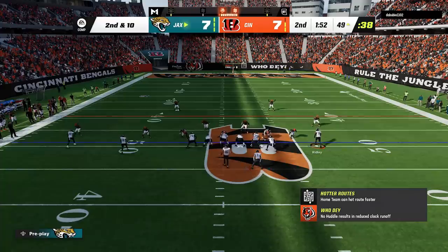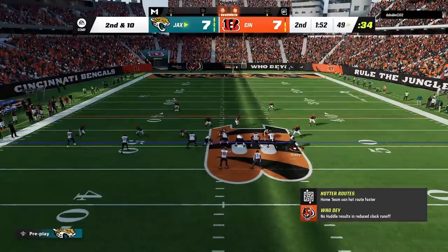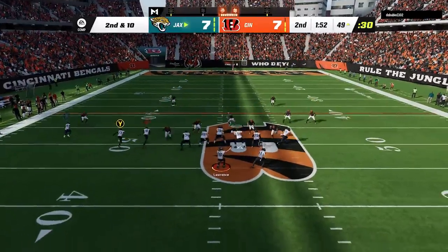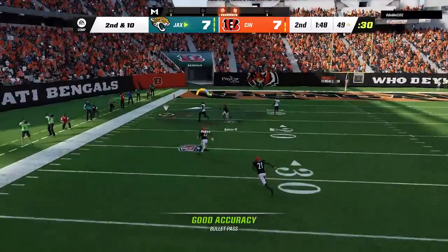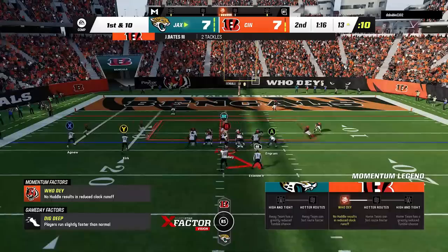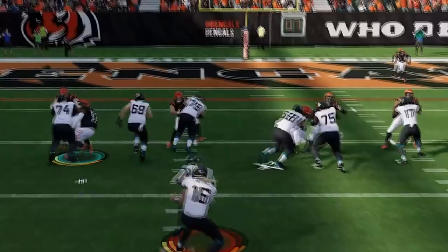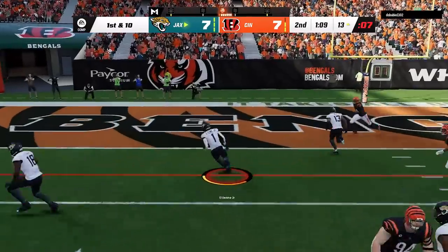He is running a lot of cover 2, so this gives me a chance to show you another new one-play touchdown from the double slant that I haven't shown yet in gameplay. I mostly use this play as my man-beating one-play touchdown, but it also beats cover 2 zone. If you motion the B receiver across and put the Y route on a streak — and if I'd run it to the open side of the field away from Jesse Bates, I probably would have scored. I make the exact same motion on the next play for the blocking advantage, and there was no one within five yards of me.